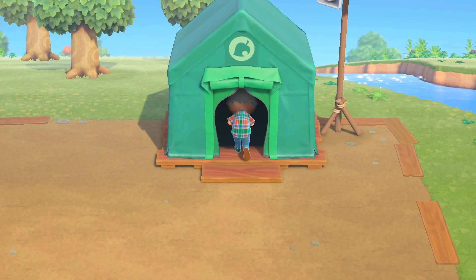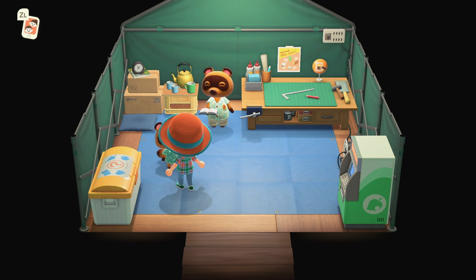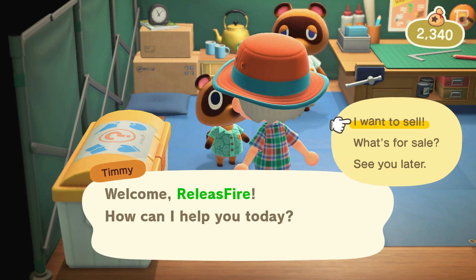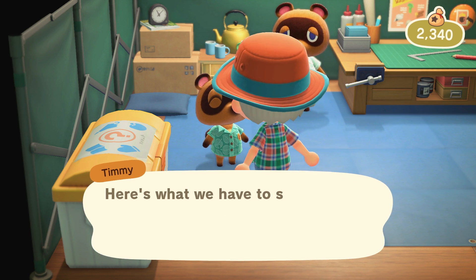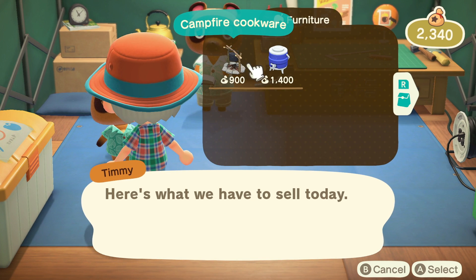Essentially what you're looking to do is to wait for Island Services to open, which is this tent in the top right hand corner of the main square. Then you want to head on over and talk to Timmy. Now Timmy sells stuff, so what you want to do is go to look at items for sale. When you head in here for the first time, you'll see that there's only a couple of items.